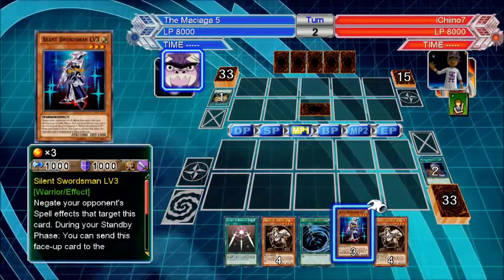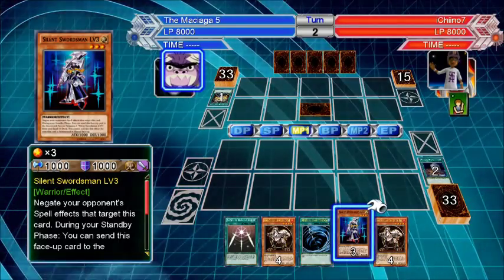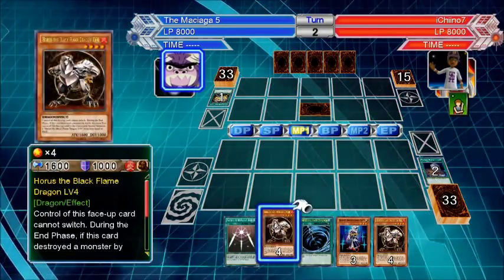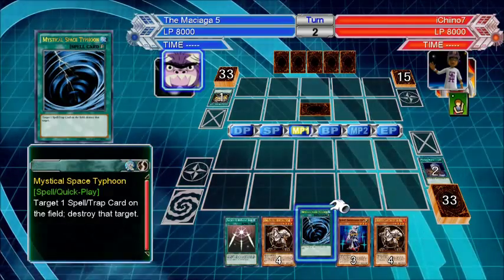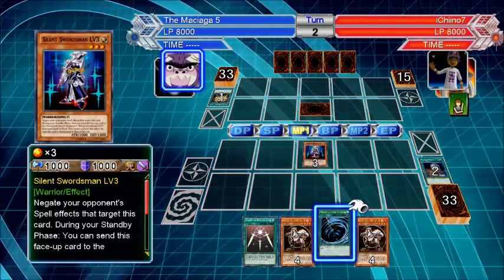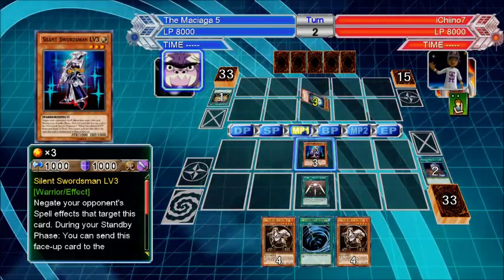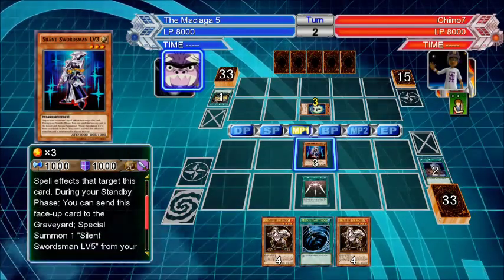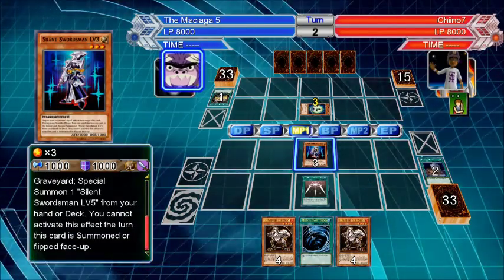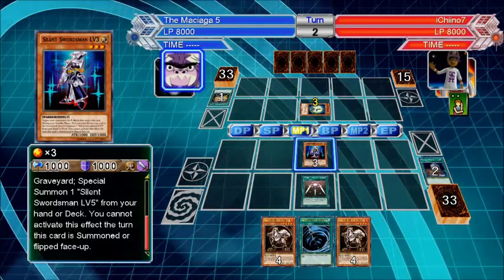Set Silent Swordsman — not set. Summon him and then hit Swords. Set Mystical Space. We actually might have Level 7 Silent Swordsman by your next turn. That's a pretty good card.